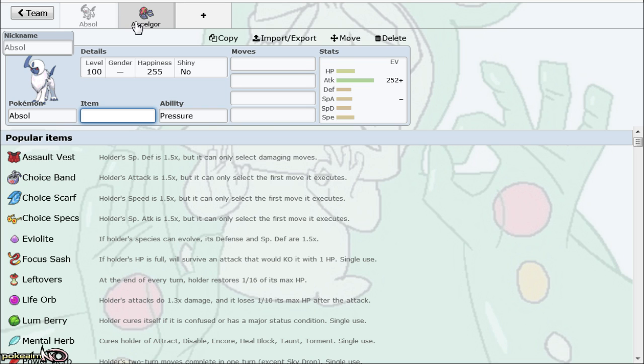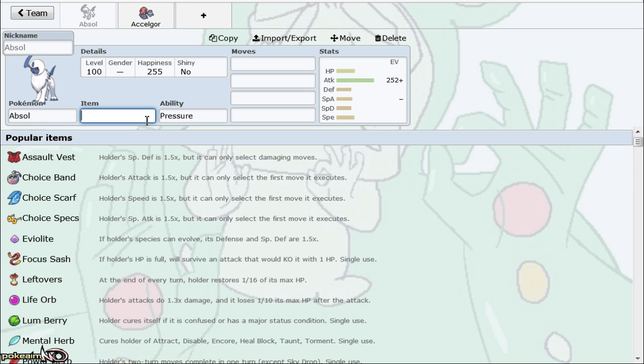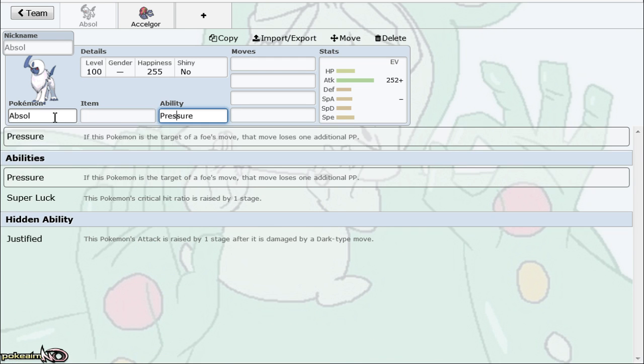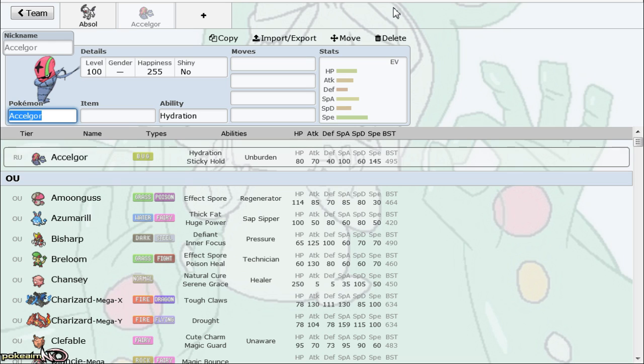The biggest benefit to Scarf Absol is being able to knock out Virizion with Mega Horn or Play Rough — Virizion being one of SD Absol's best checks in the tier. It also helps that Scarf Manectric isn't treated kindly in this metagame, but we'll get more into that when we get to Manectric.